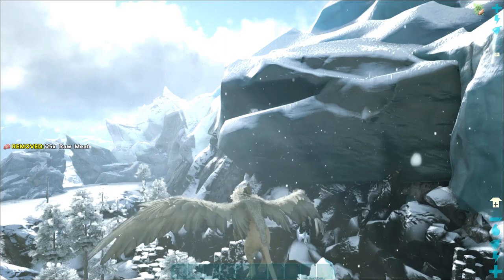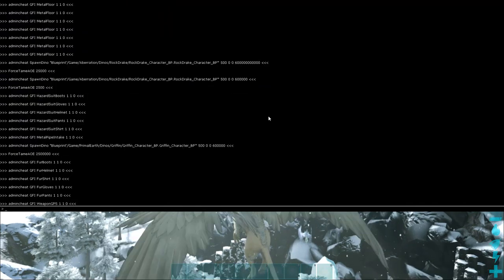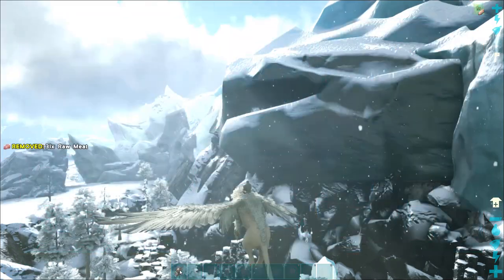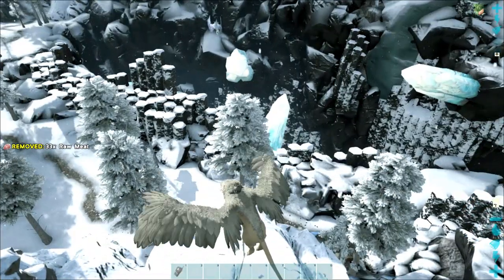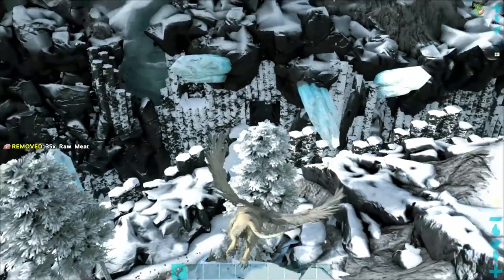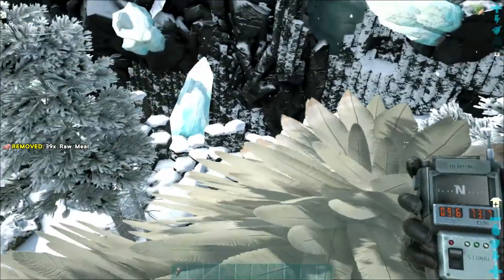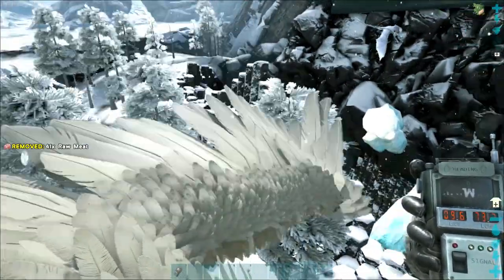This zone is sadly the Wyvern Trench. On a positive note, let me go ahead and spawn in a GPS to show you. If you've never seen the Wyvern Canyon before, this is my solo player unofficial. I did go over here - it was a nightmare but we did get one. These are the coordinates right here: if you open up your coordinates, 0.9, 73.7.